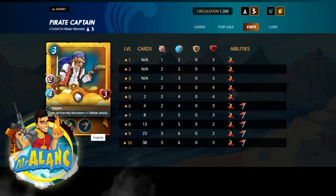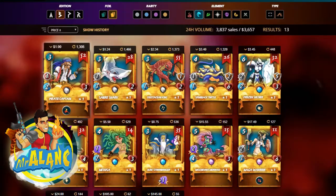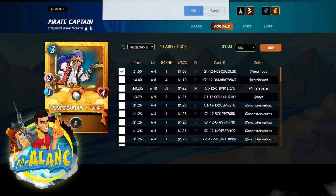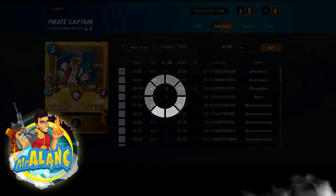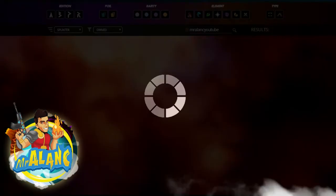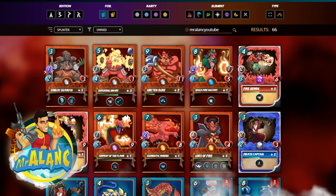What's this? Gives all friendly monsters plus one melee attack. Oh hell, that would be really good. Let's grab him, because then we can do a little leveling in this video for you. Level 6 at 440 — that's pretty good. Yeah, this is the best deal. We'll grab it. We're working on our water splinter right now. We got a really powerful death one, but I hunted some of them out, so now we're working on our water splinter.